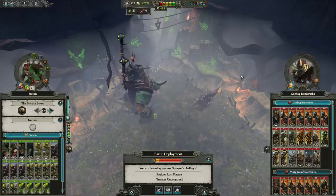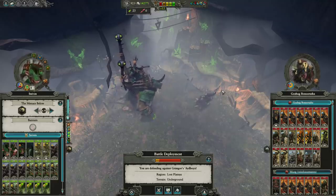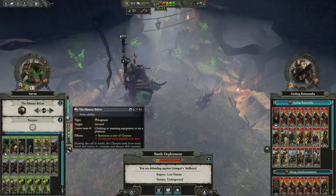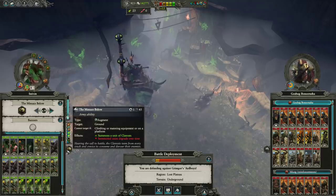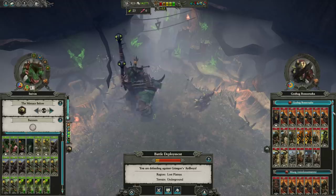Legend of Total War here, and today we've got a seven year disaster battle playing as Clan Scryer going up against Greenskins. The army we have in our position is almost a perfect Doomstack — almost there. There are a few tweaks I would make to it to make it absolutely perfect, but what we're up against here is quite a lot.